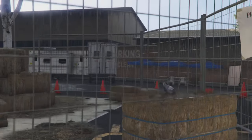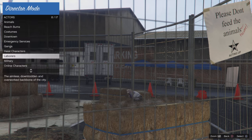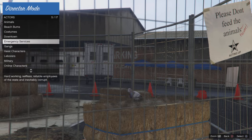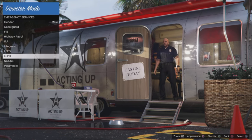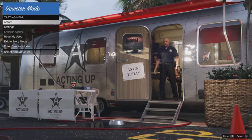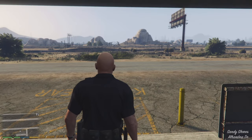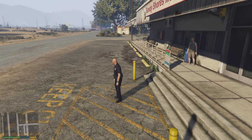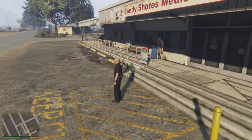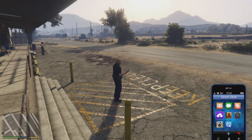Now we're just going to click on Actors. For the LSPD officer, go over to Emergency Services, and then scroll down to the LSPD Officer. Click Circle, then Circle again, then Exit to Story Mode. I also want to mention — if you change the character appearance by clicking Square, it changes the styles, but that's not going to save when you go into online. I'll show you a way to change the style when online later in the video.